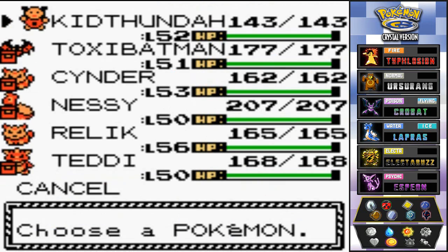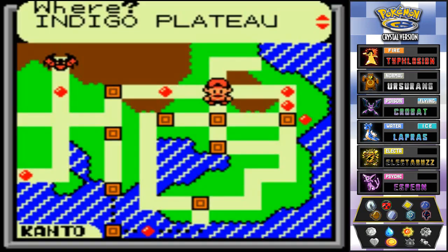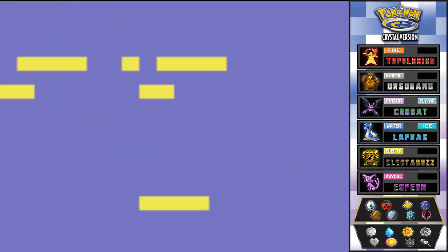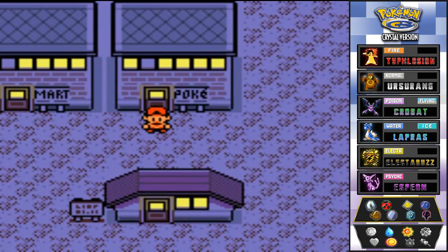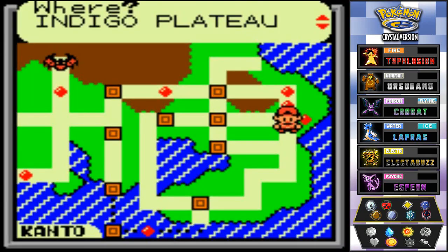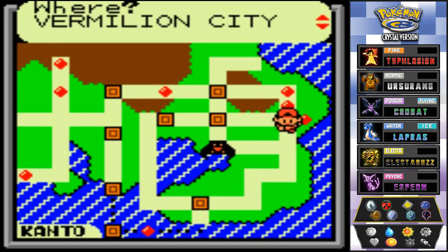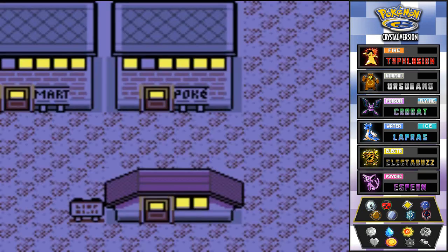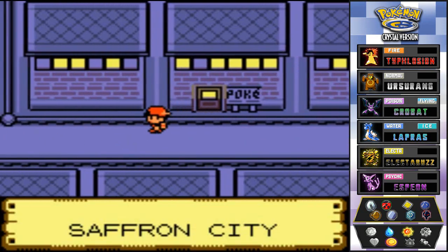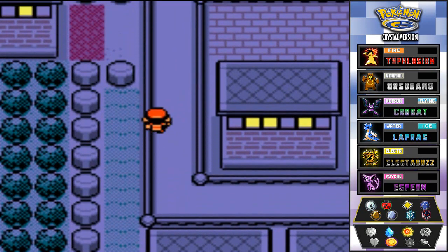Let's fly — not going to Lavender Town even though it's still kind of creepy. We could go to Fuschia City, but I'm going to Saffron City. Alright, so we're in Saffron City now. We can go west right here to a place we've forgotten to go, and here we are on Route 7.